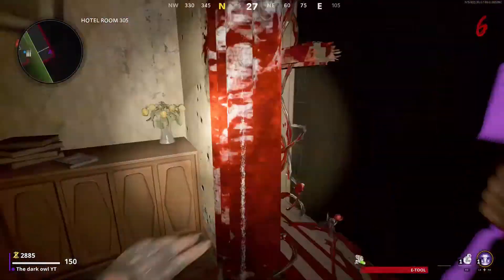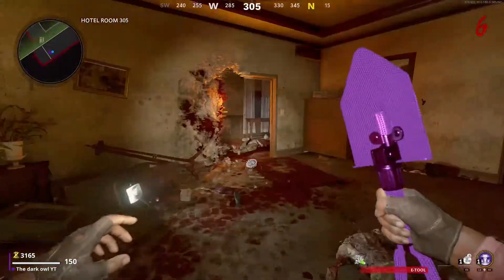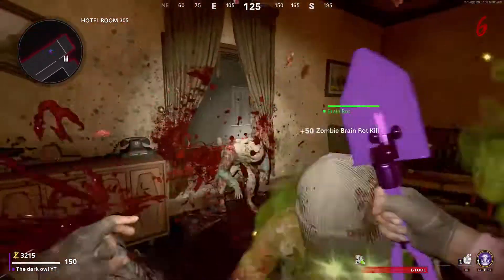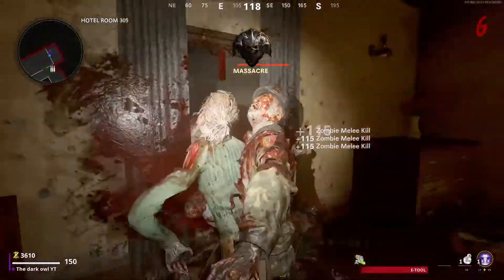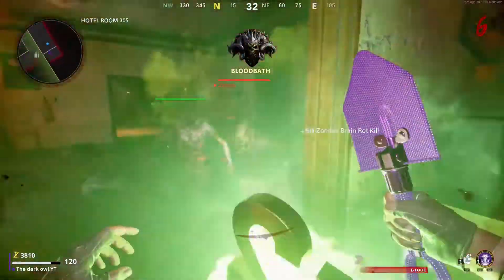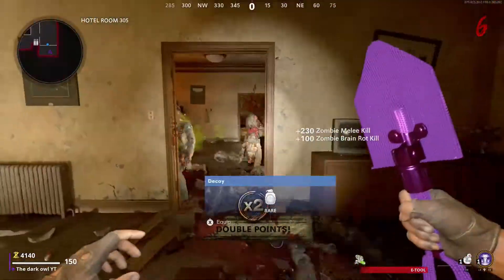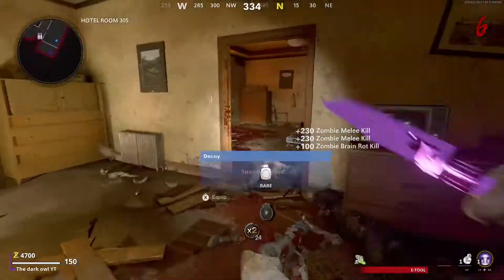Basically the room I'm in right now, you want to have the E tool and just sit in this room. You want to have one person on the window in the room where the safe is — Hotel Room 305, right here, this window. You want to have one person with the E tool just staying on the window consistently, slashing away at them and killing them.